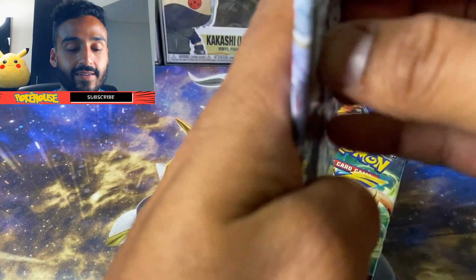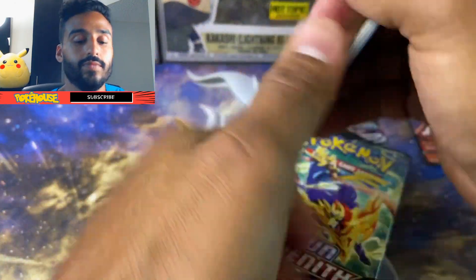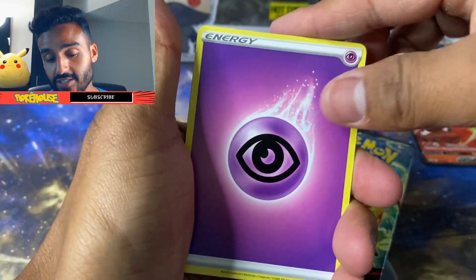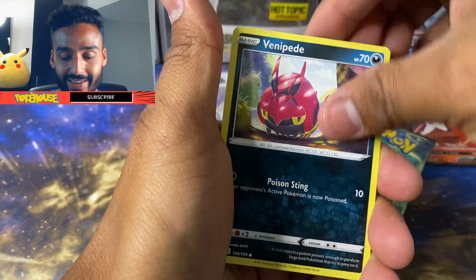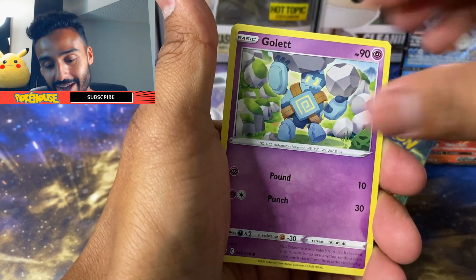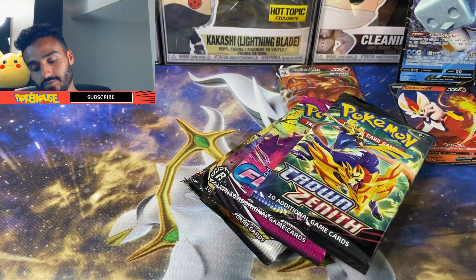Start with Chilling Reign again. Being honest with you, I actually ended up getting five of these — I'm just going to open these two and save the other three for another time. We got a Crabrawler, Golett, Porygon, Swirlix, and Volcarona.